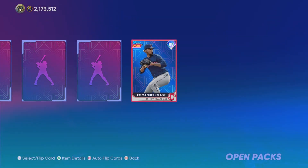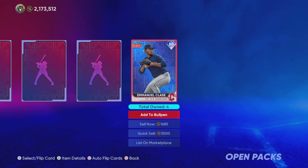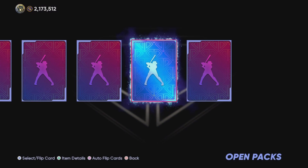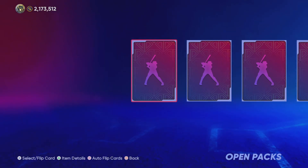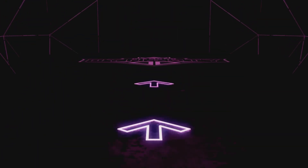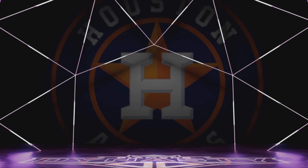Class A, 88 overall — we'll take that. Anything 88 and above, I'll be happy with. Could be worse. Come on — Ohtani, headliner, anything. I don't know if you can pull Face of the Franchise or Legend of the Franchise cards, but I think you can pull headliners.